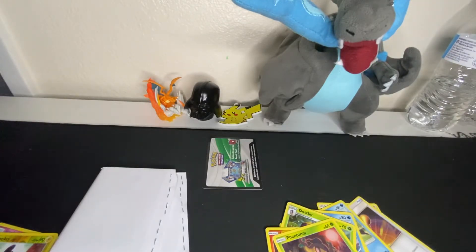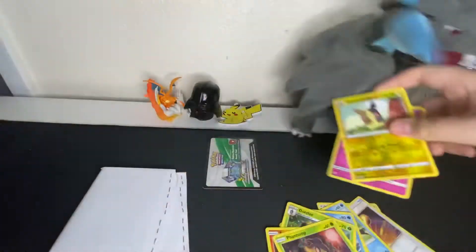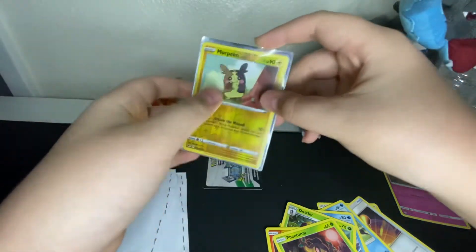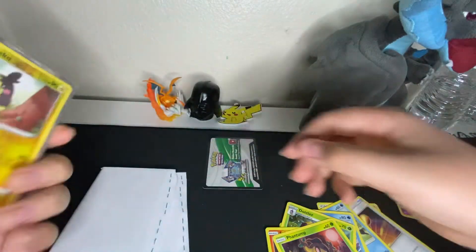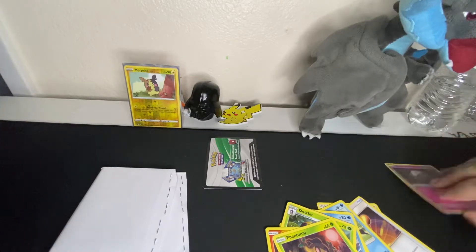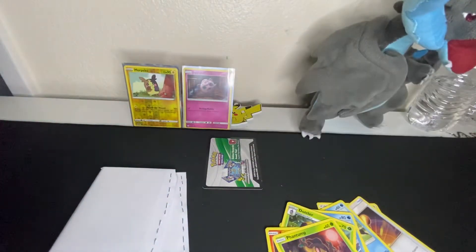I'm going to get my sleeves right down here. Got my sleeves, let's sleeve those up. We're using that Generation Sleeve — put that in the background. And then the Jigglypuff, I'll sleeve that with the Sword and Shield Sleeve. Let's get on to the next pack.